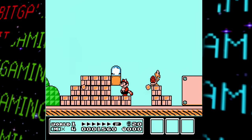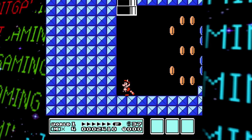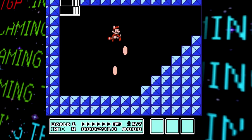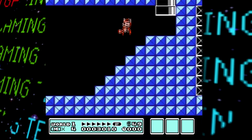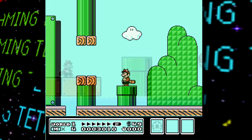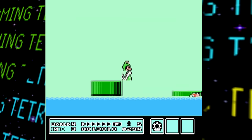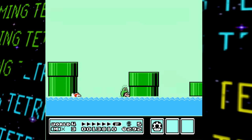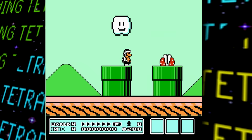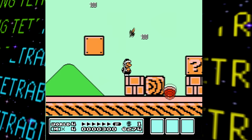There were apparently supposed to be even more features in this debug mode, like a free movement mode that would let you move around and through objects freely, as well as the option to toggle invincibility. Otherwise, that's basically it for the debug mode — it's certainly not the most robust one we've seen, even as far as NES games go. That said, it's still pretty fun to play around with, and it's especially useful for getting to levels quickly that would otherwise take a while to reach.